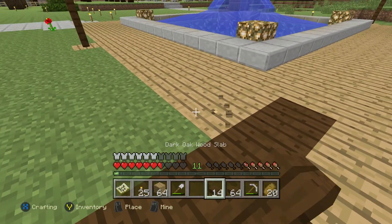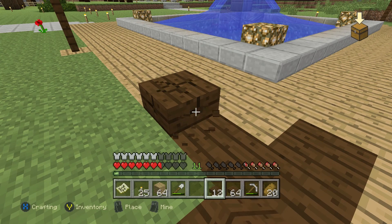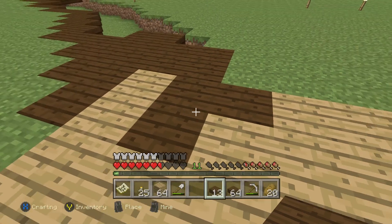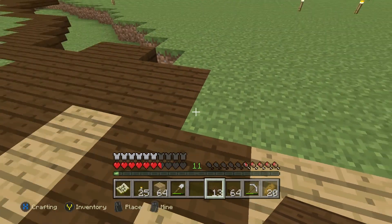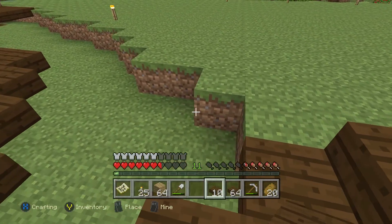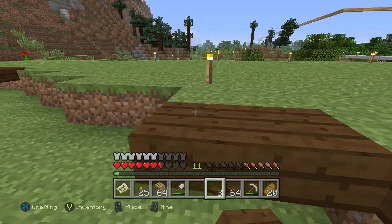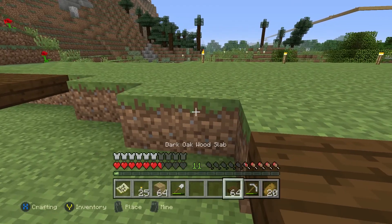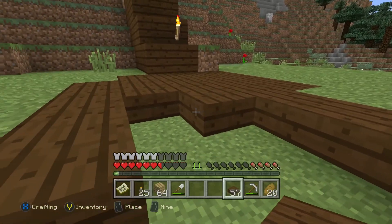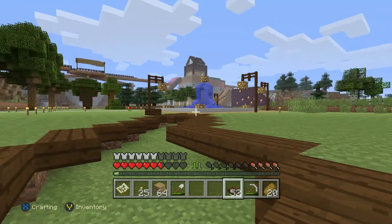We've got stone on the other corners and now we've got dark wood, so it's pretty cool to mix and match the paths just a little. Maybe do one there so it kind of mix-matches like a jigsaw, going into it differently. Yeah, I like that. We've got more paths now and it's really starting to actually look more like a town with paths.